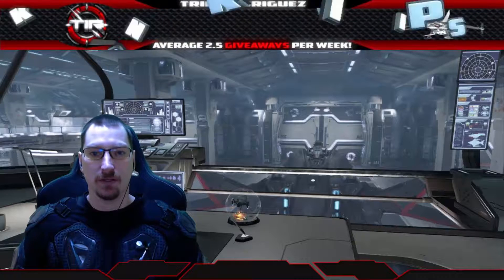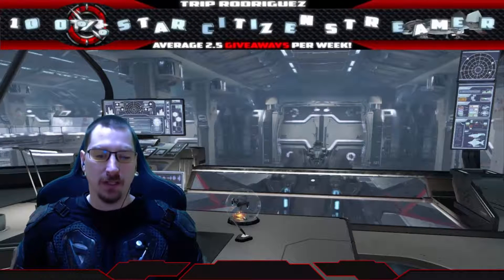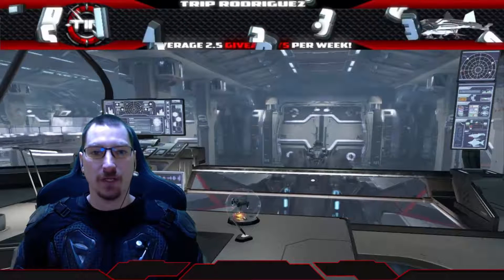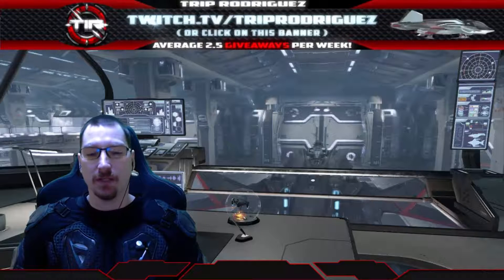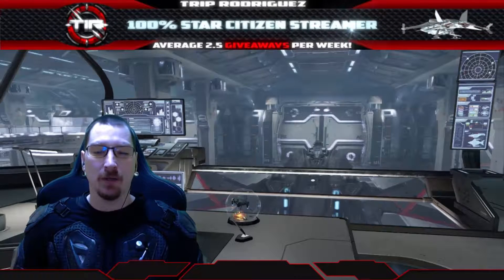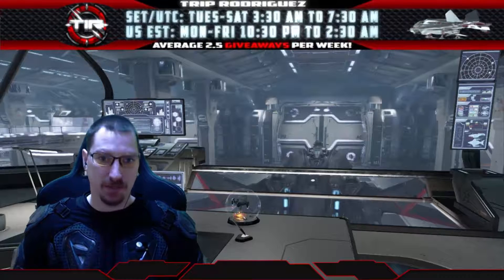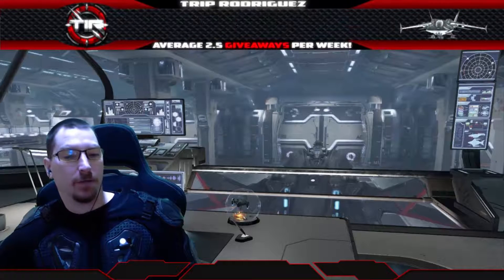Obviously you can customize your own setup, but there are a couple things to keep in mind. We're using a Shift key, meaning one of the buttons on one of the joysticks will have a Shift function, holding down either a Shift, Control, or Alt key, which changes the function of other buttons. So you can have one button that fires Weapon Group 1 normally, but with the Shift button held, that same button could fire a missile or even eject.